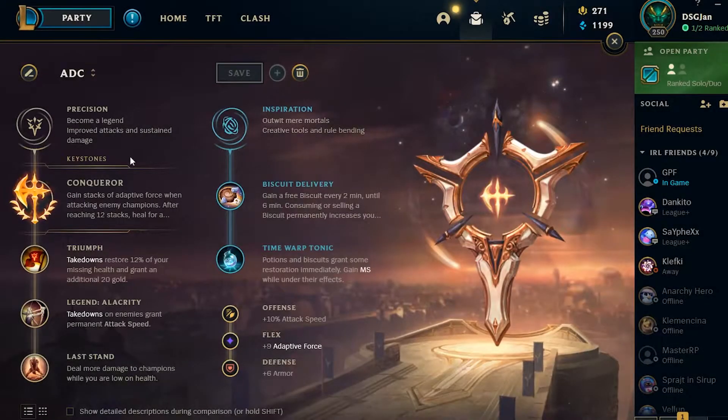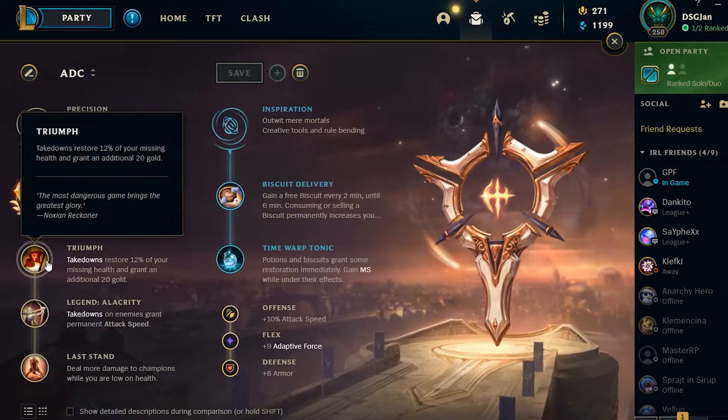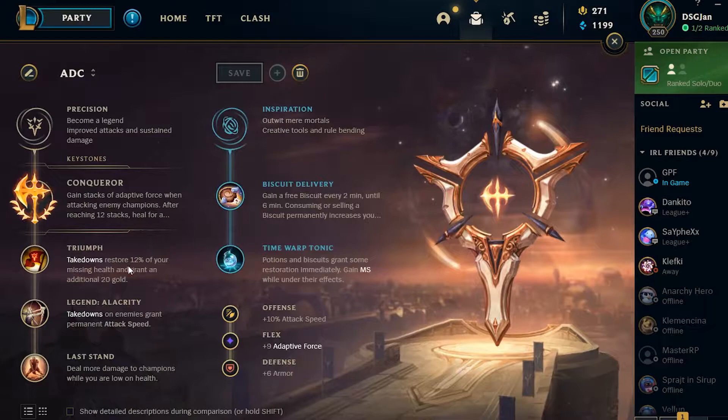This is the first rune page you'll be using most of the time. You can change armor runes to magic resist depending on the matchup. I'm running Conqueror - at 12 stacks it gives you a bonus, and every stack gives you bonus AD and attack speed. It also scales well with your passive, which is the key thing on Irelia. Triumph for true store HP when you kill somebody, good for tower diving. Legend Alacrity for attack speed, which is quite useful on Irelia.